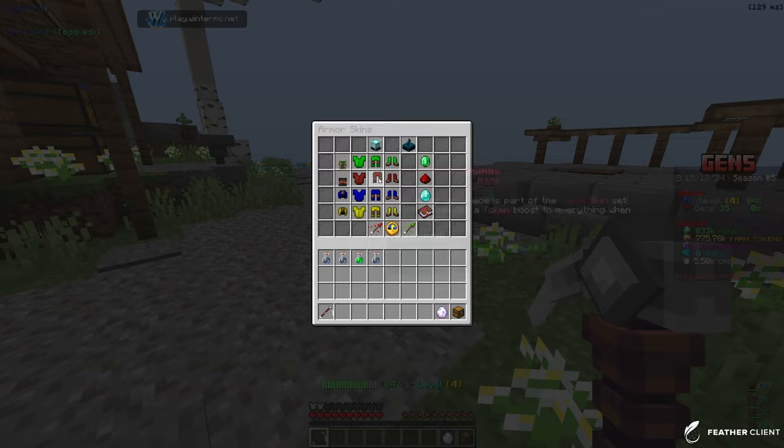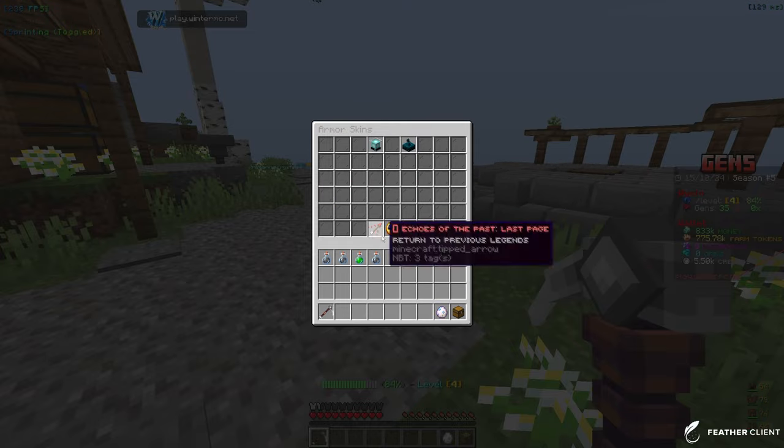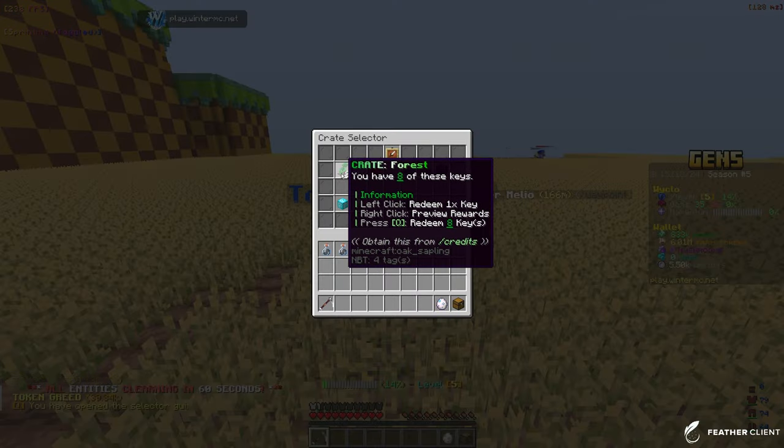Let's equip the token armor skin since that's the one we have. They added level and enchant armor skins too — those two are actually going to be very, very helpful if we get them.